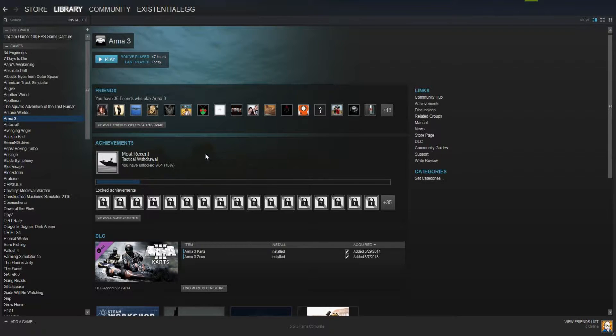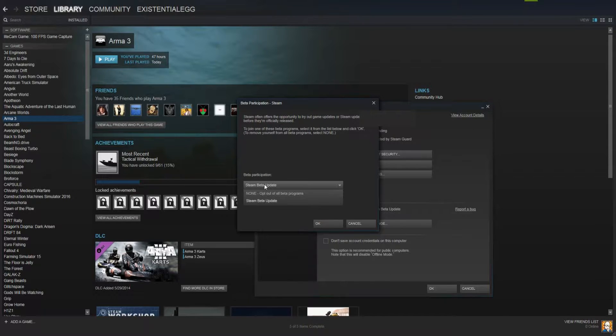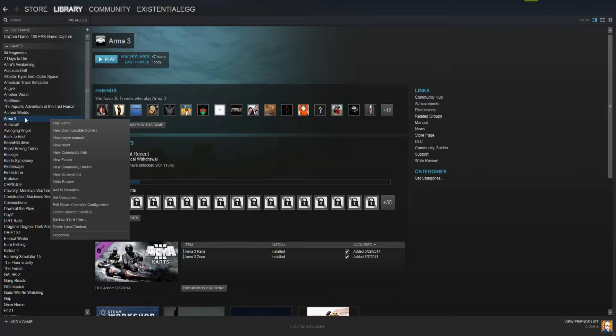So it is no longer dependent on Big Picture, which... thankfully, finally. So what you want to do is make sure you are in the most recent Steam beta. Just go into your settings — right there, Steam beta update. If you're not in it, right there, we can just go right-click on the game you want to fuss with — Edit Steam Controller Configuration. It's right there now.